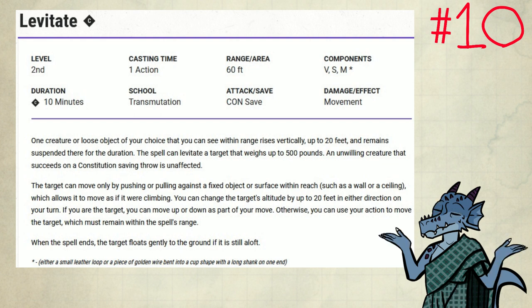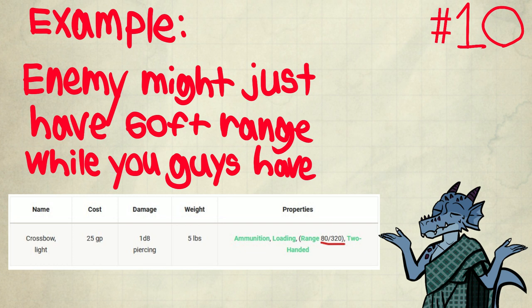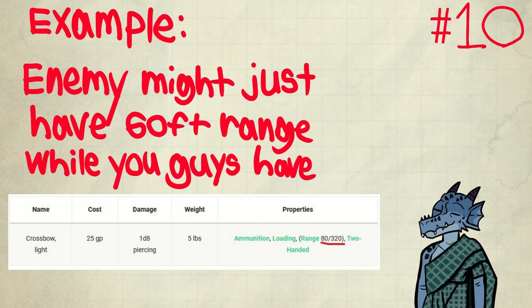Number 10: Levitate. The reason this spell is good is because it's very debilitating for enemies. It can completely take care of a melee opponent as they'll be stuck in the air without any counterplay, but it can also be very strong against ranged enemies as well, as you and your team can use cover or range to reduce their effectiveness. The enemy might have 60-foot range, but your team has light crossbows which is 80 to 320 range. If the enemy can't range you, but you can range them, then you're effectively killing them.